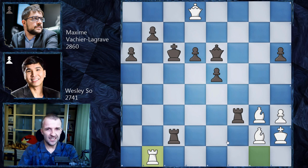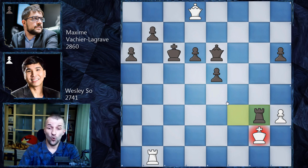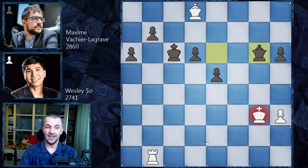The only winning continuation for black — all other moves just lose — is Rg2! Sacrificing the exchange. The king has to take otherwise it's checkmate, so Kxg2, and now another thunder move: Rg3! Wesley So resigned because he is forced to take the rook, and then Qg6 wins the rook on b1 as well. Moving the rook to b1 was just deadly. With four extra pawns, Vachier-Lagrave would easily win. What a game — absolutely insane!